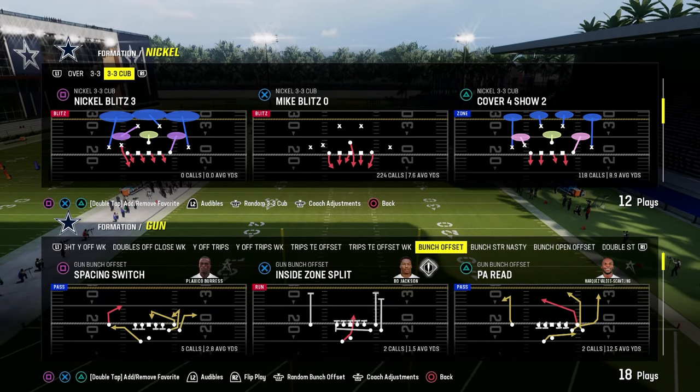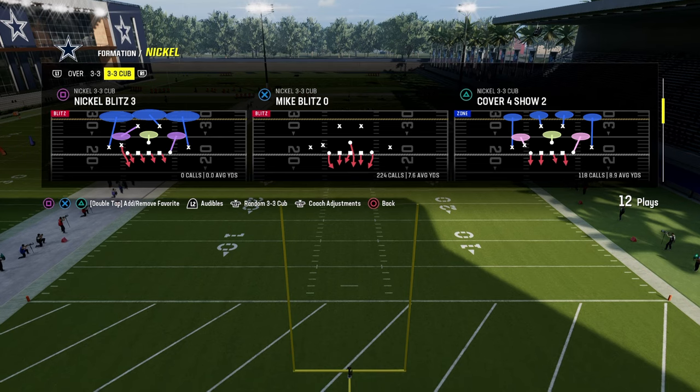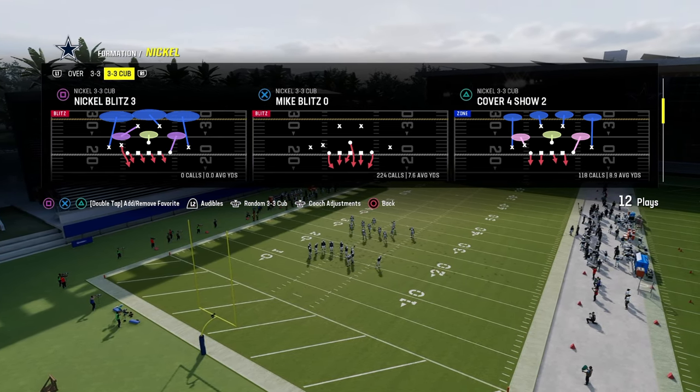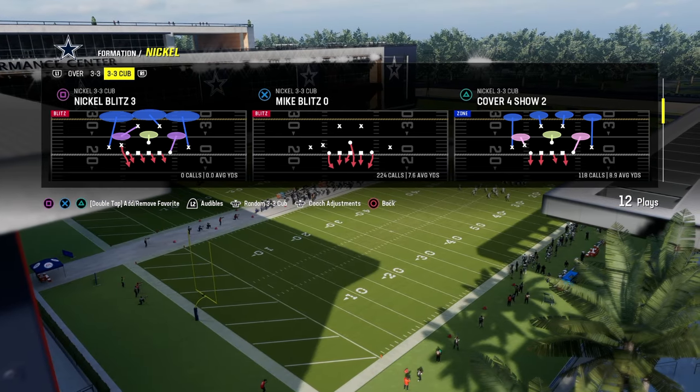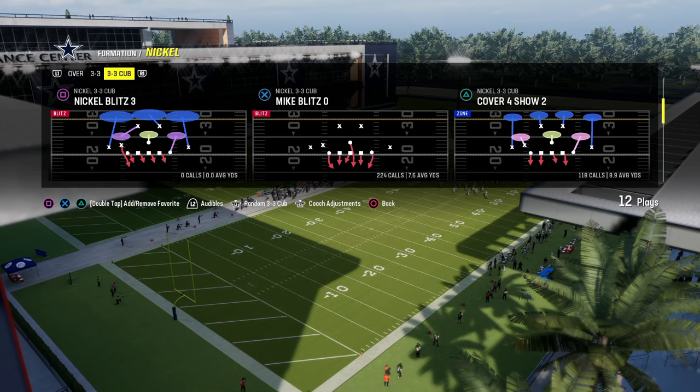The blitz that has taken the Madden community by storm right now comes out of the Nickel 3-3 Cub. You can find this in a lot of playbooks — I believe it's also in the Raiders playbook. I'm in the multiple defensive playbook. What we're going to do with this is you can run it out of man coverage or zone coverage. If you're going to run it out of zone coverage, you just need to blitz your linebackers. It's just an added adjustment, but you can globally do that.